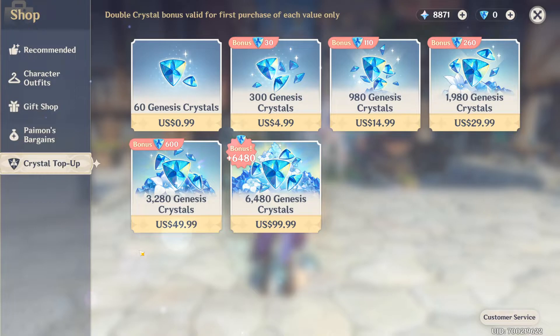If this is the first time you're visiting the top-up page, yours might look a little different. Before you buy anything, you should have a first-time buy bonus, which means you get double the amount. An example is $100, which gets you 6480 Genesis Crystals plus a bonus of another 6480. In my case the bonus is much smaller for the other packs, as I previously used them and no longer have the first-time bonus.